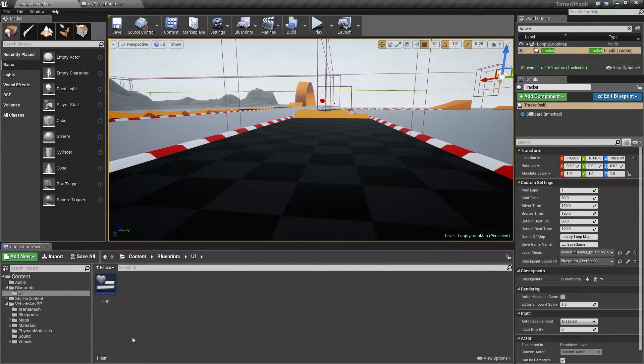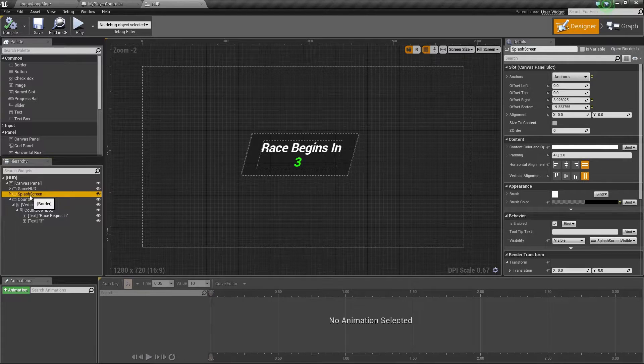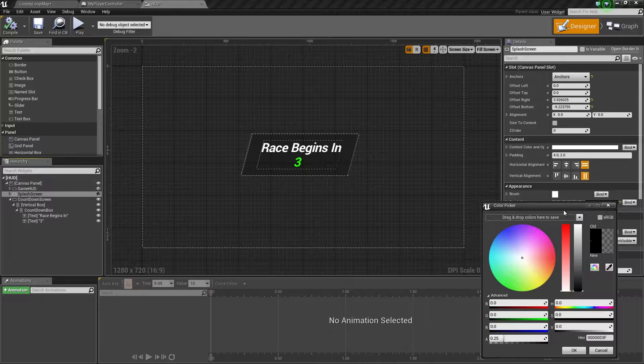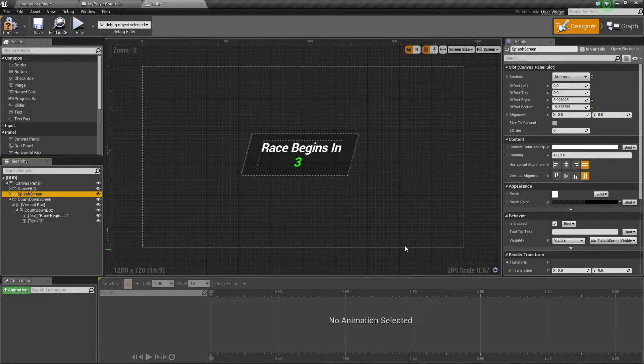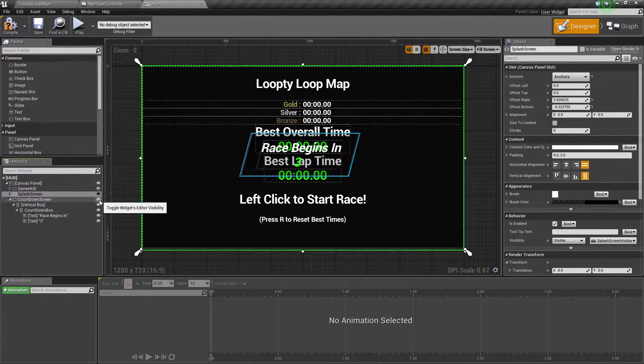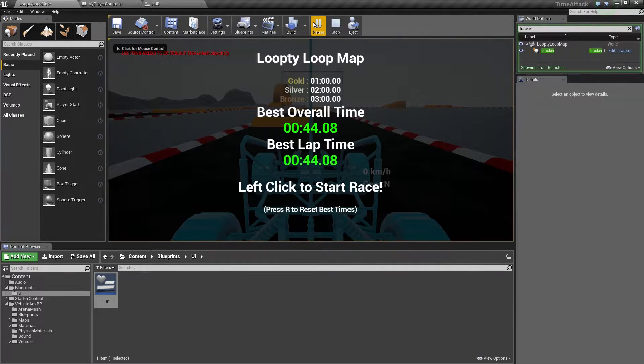Let's go down to the UI folder and go to our HUD, then over to our Splash Screen. For the Splash Screen, let's go to our Brush Color and change the Alpha — we are going to bump it up to 0.75 and hit OK. We can see what this looks like by unchecking the Hide icon. That makes it a lot darker, much better. Let's Compile and Save, then hop back in to check it. That looks way better.